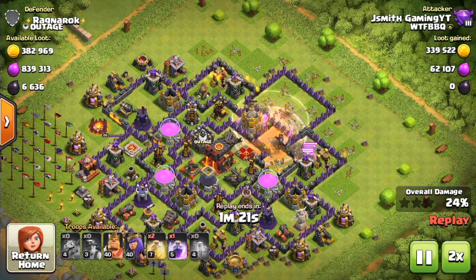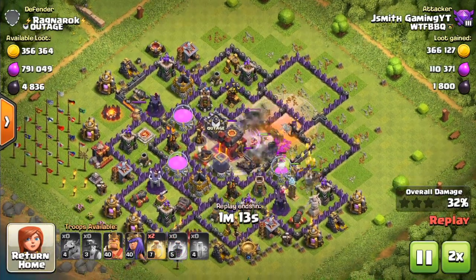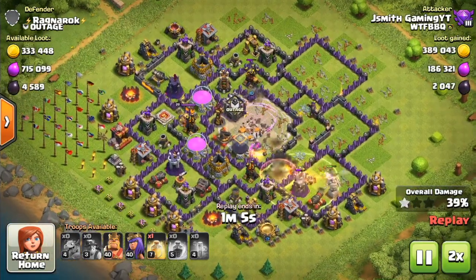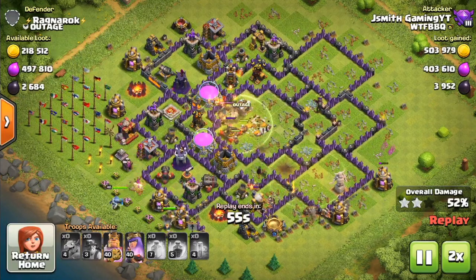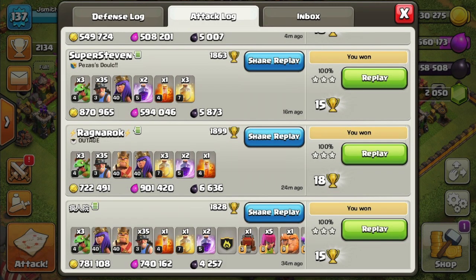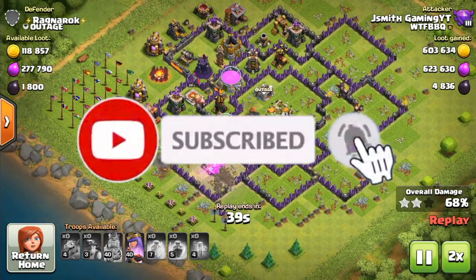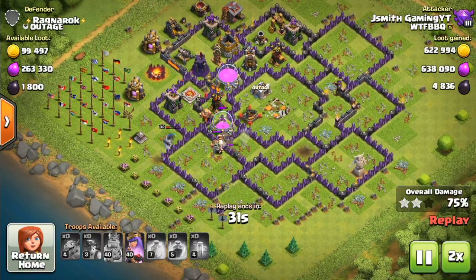Mass miner is a great strategy for farming. It's easy to use, very efficient, and still works great without heroes. So stay tuned to the end because I'm gonna be showing you multiple ways how to use this, and we'll be dropping tips throughout the entire video. Before you know it, your attack log is actually gonna look like this. But before we get started, please leave a like and subscribe for more content — it really helps my content get noticed by the YouTube algorithm so I can grow.